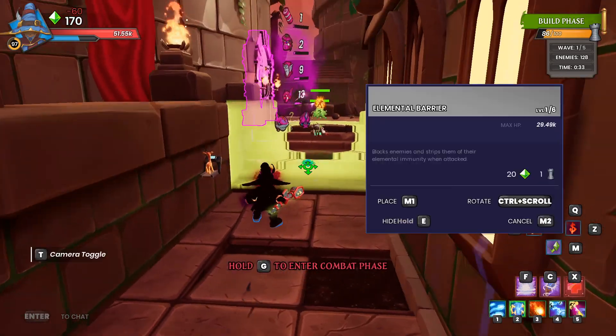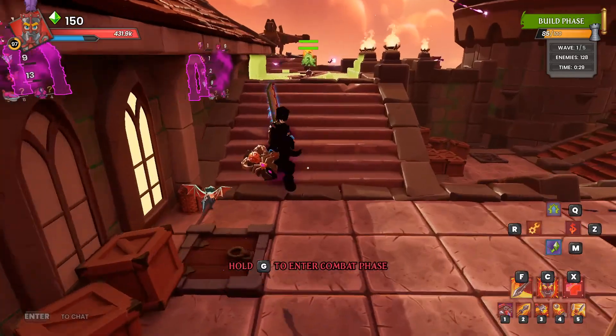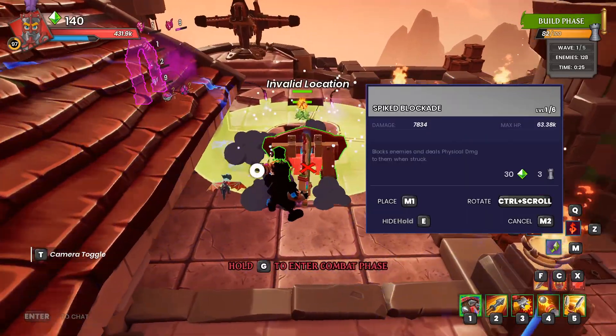Swap to the Apprentice and throw an Elemental Barrier pretty close to that. Then swap to your Squire and put a Spike Blockade roughly there.